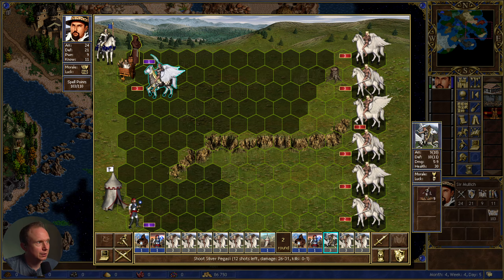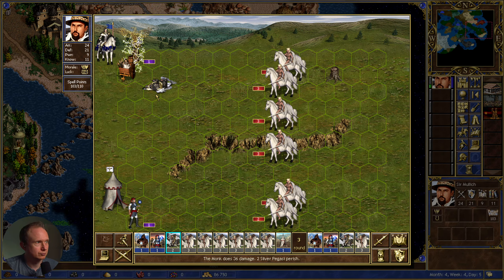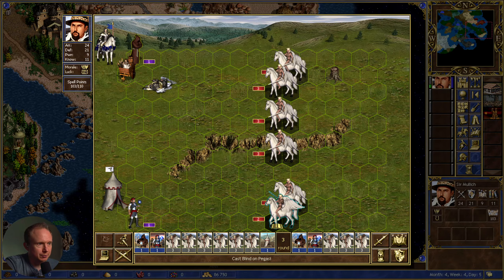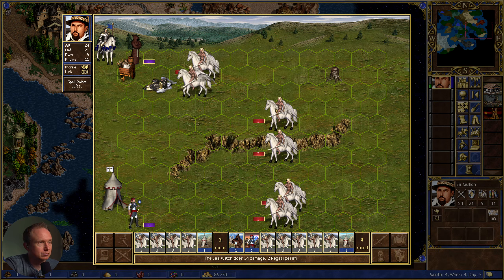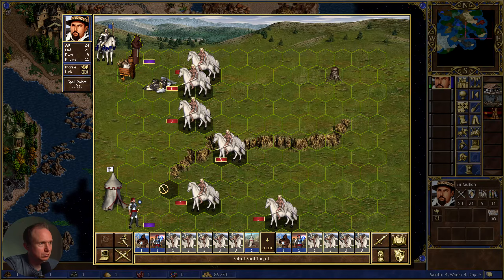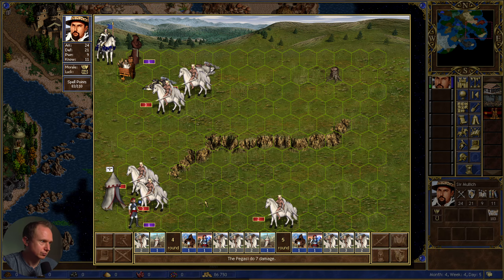I don't think there was a way to do that faster with Town Portal. Pegasi, what's your deal? Since she's going first, we should split to the far sides so they can't do that. Then we slow. Oh, big hit.